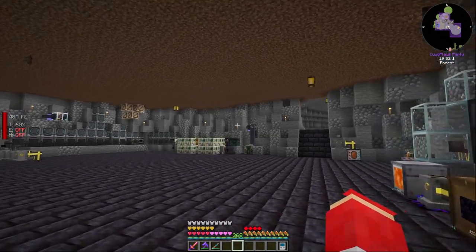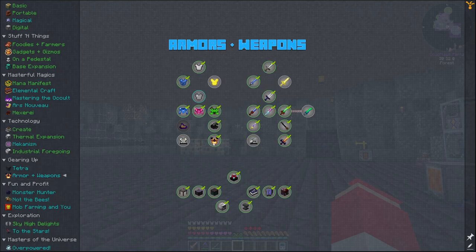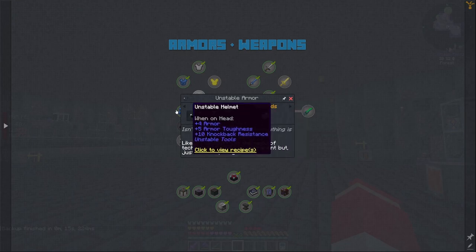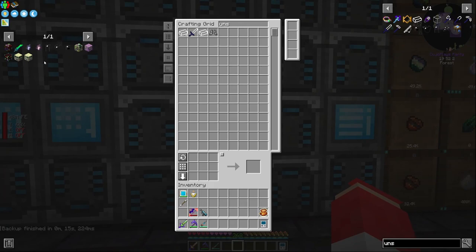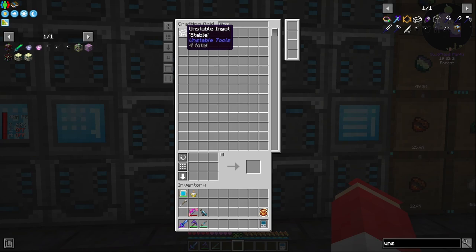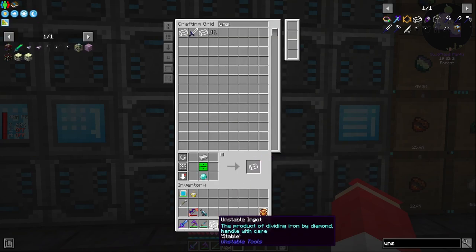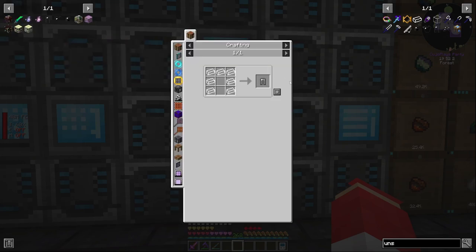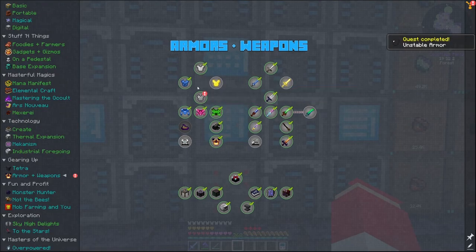There's our stack — we can now submit this quest and receive a Creative Reclamation Chamber. We also make extra stable unstable ingots to finish the armor set and clean up that quest too. We get an Unbreaking book as a reward which we'll throw straight into our library.